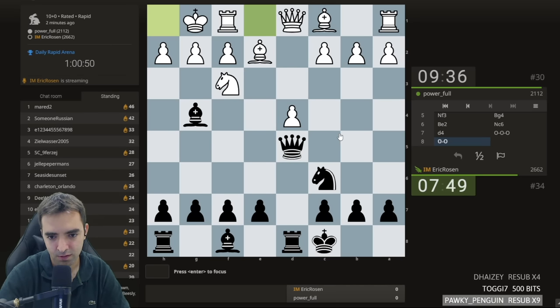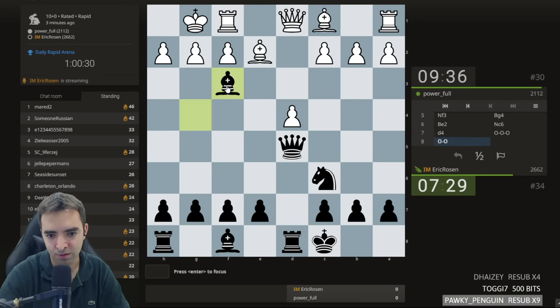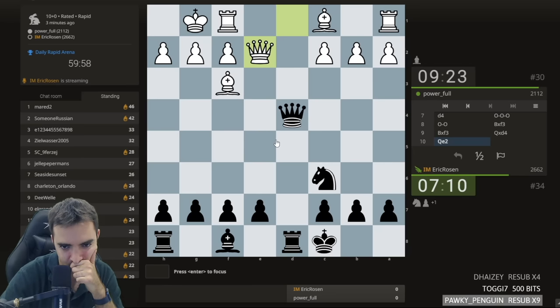The more I'm looking at this, the more it seems like I should just go for this line — a pawn is a pawn. I'm not even getting doubled pawns because if takes I take the queen first, and if queen takes I take the knight. What's happening after queen e2? Queen e2, knight e5, hitting the bishop. Bishop e4, maybe queen c4 in that position. It looks playable — let's go for it. It's possible white has some compensation here; maybe I should have been a little bit more careful.